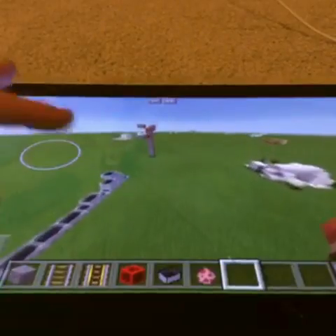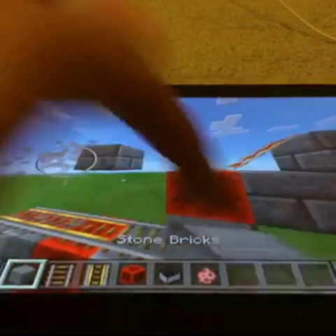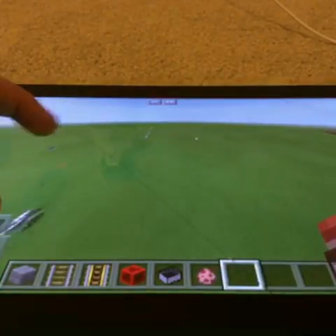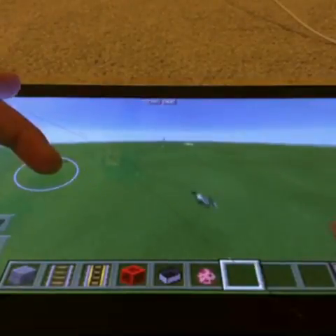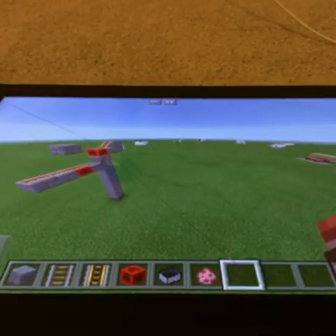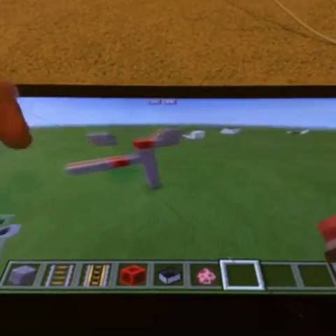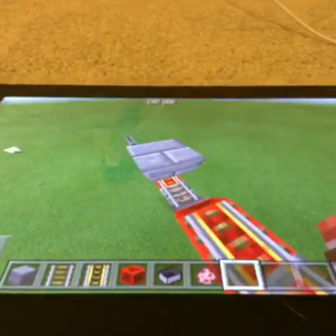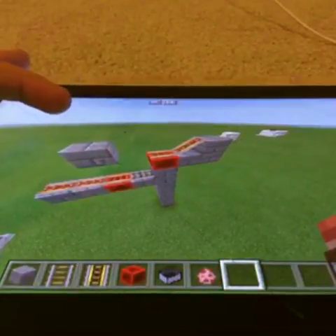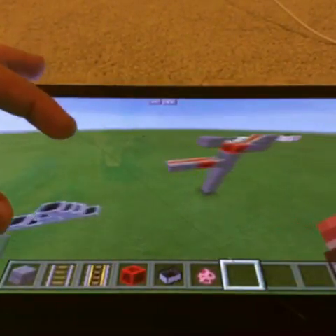Hope you enjoyed today's redstone trick tutorial. If you enjoyed learning how to make minecart trains that run without tracks — and yes, it is weird that a train doesn't need tracks — think about how expensive tracks are in Minecraft: you need iron, gold, and sticks. With this you only need six rails to make minecarts run without rails.